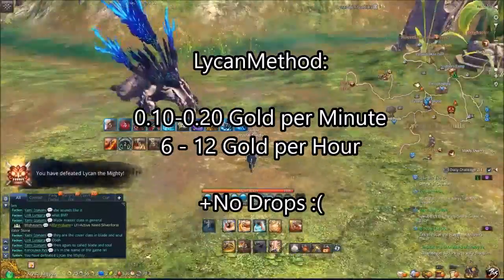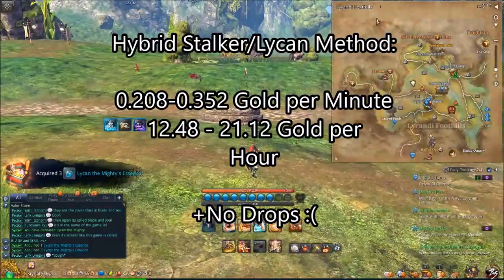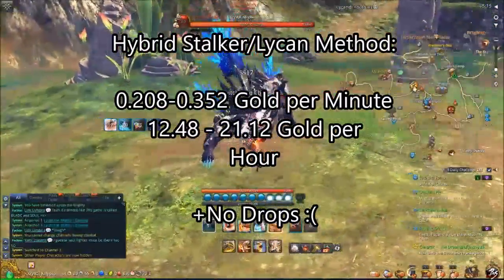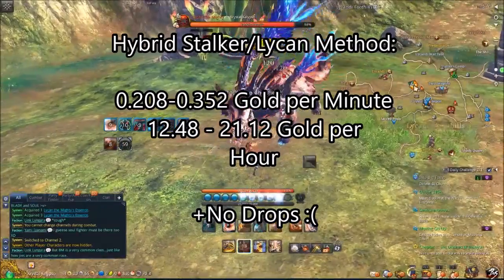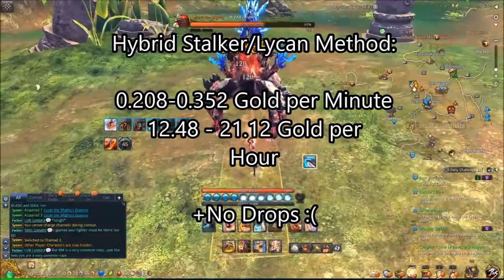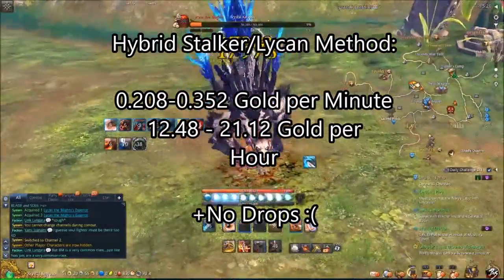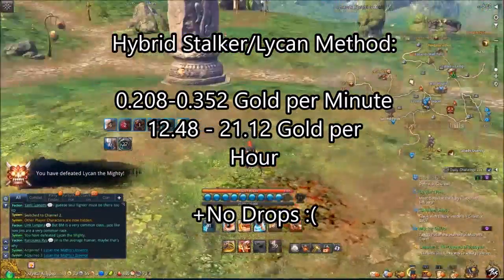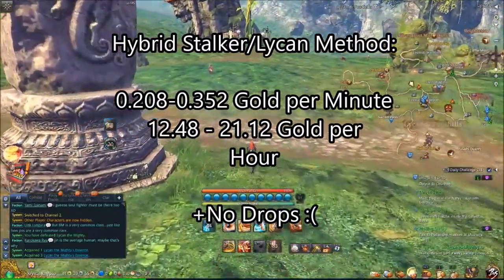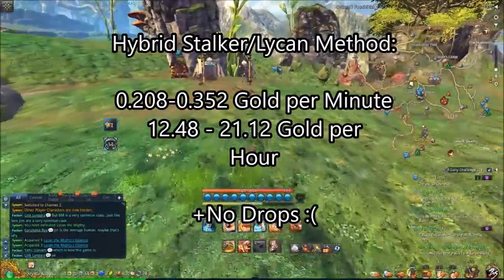The most efficient method to maximize your gold gain is to run the Profane Jingxi boss twice, then Windstride over to the Lycan location and kill the Lycan two times in the time it takes the Profane Jingxi to respawn. After finishing that, your Windstride cooldown should be back up and you can head back over to the Profane Jingxi. You should be able to do 4 boss kills per 10 minutes — each of them 4 times — because you have about 2.5 minutes between switching. That works out to 20 to 35 silver per minute, or 12.48 to 21 gold per hour.